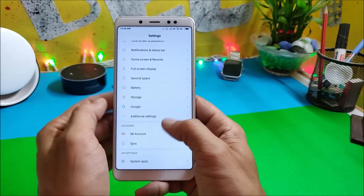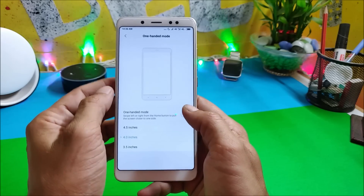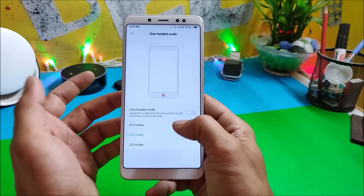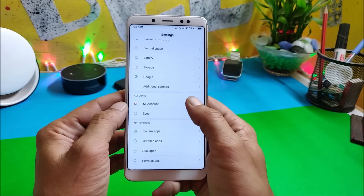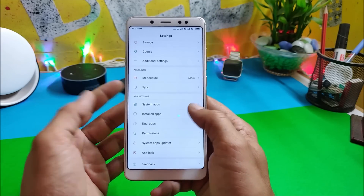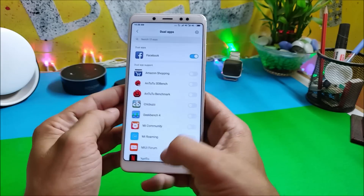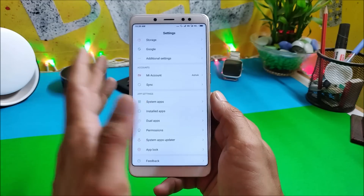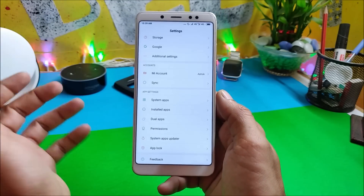Battery details I'll be updating in the comment section below. Under Additional Settings there's nothing new — you have One-Hand Mode, which works fine, letting you select a screen size of 4.5, 4, or 3.5 inches. There are no issues logging into a MIUI account. You also have System Apps, Installed Apps, and the Dual App feature, which is working fine — I've selected Facebook and have two instances available on my home screen.